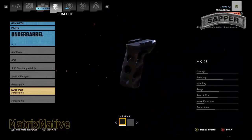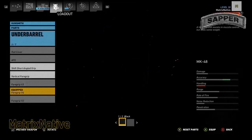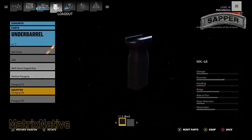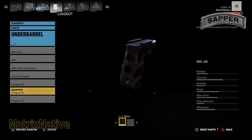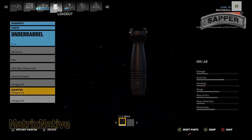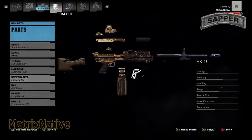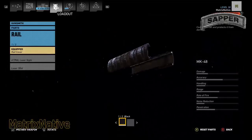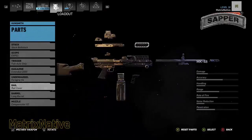Underbarrel: obviously the foregrip Victor 4, because look how our accuracy drops with any other underbarrel equipped. I've always stated that the foregrip Victor 4 is one of the best attachments in this specific game. So foregrip Victor 4, put that in 1-2 black. Rail: we're going to keep it clean and go with the rail cover, especially on the Mark 48.